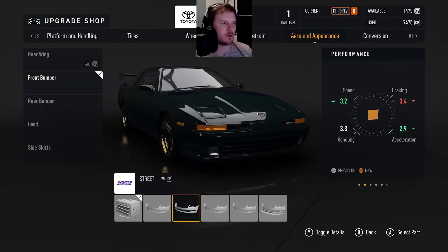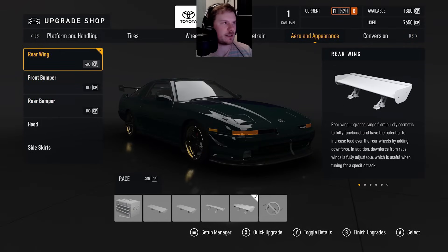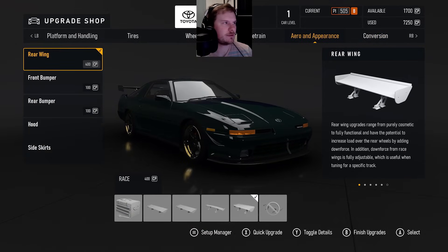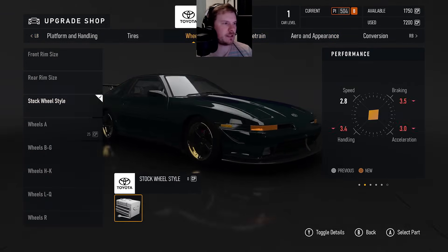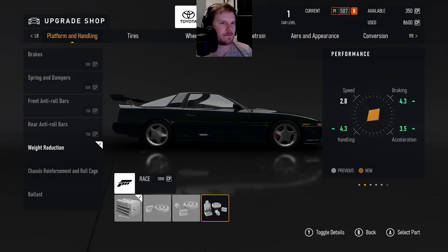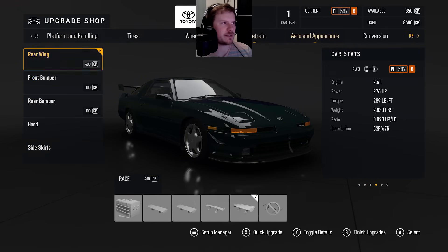I don't think that this car will make it into S-Class, but we'll take a look anyway. Engine swap — let's go with the big boy. Oh, it does get the V6 though. Let's just take that off for now. Throw everything, as far as grip's concerned, on. It gets 4-3 handling.